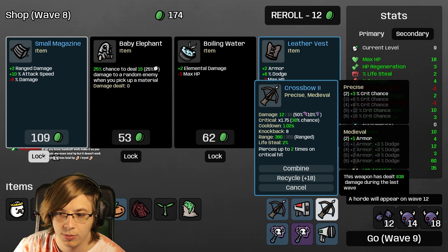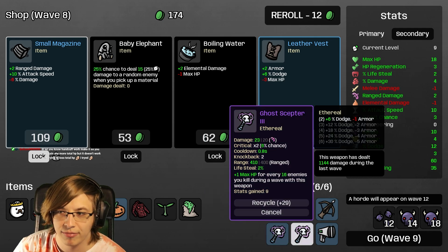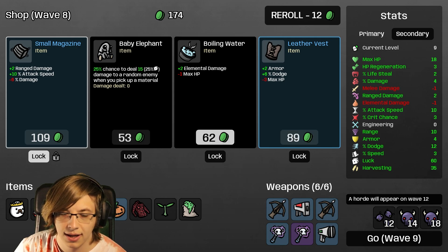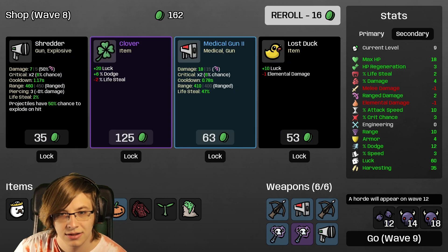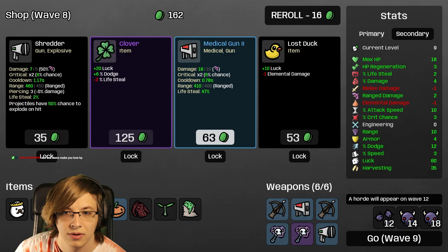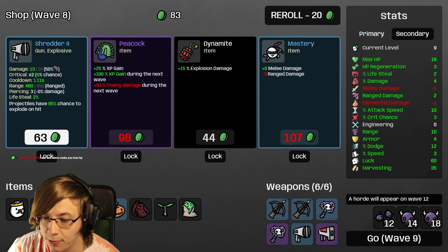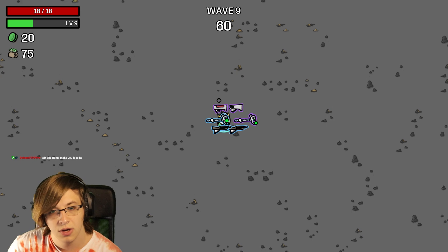I've gained 11 of my 18 HP - no way that's true! I think I need to get things upgraded. I want to take Clover but we're going to lose right now if I don't. Okay, upgrade the Shredder, upgraded the Medical Gun - and we'll have Dynamite for next time. I need help right now.